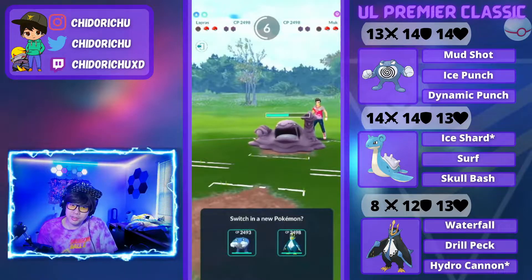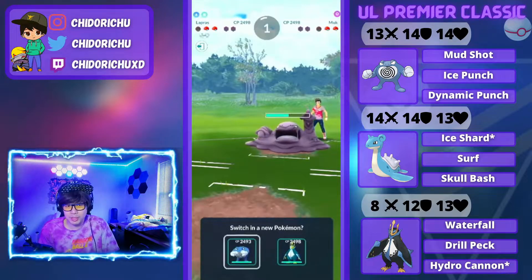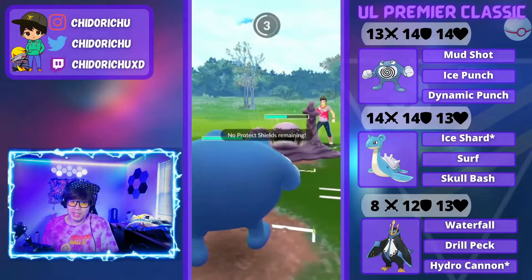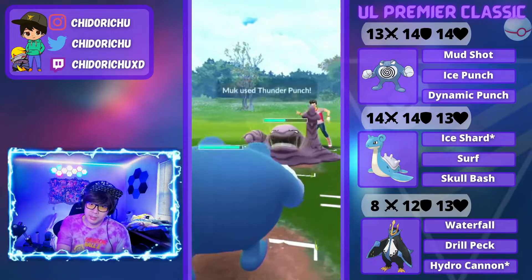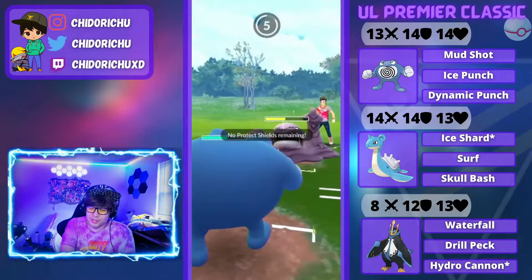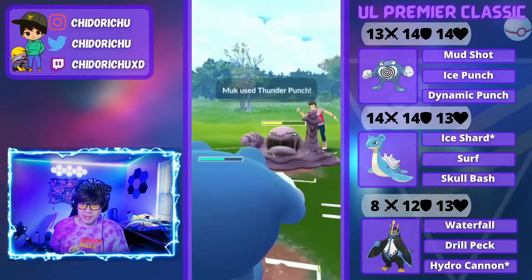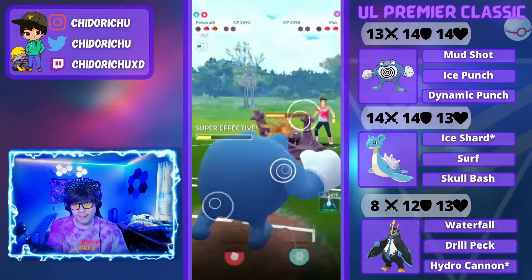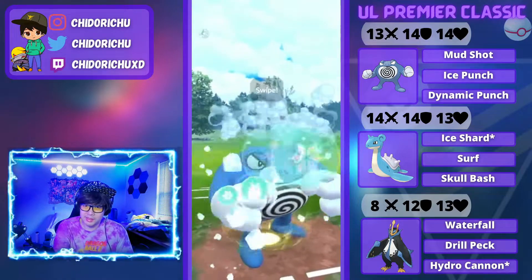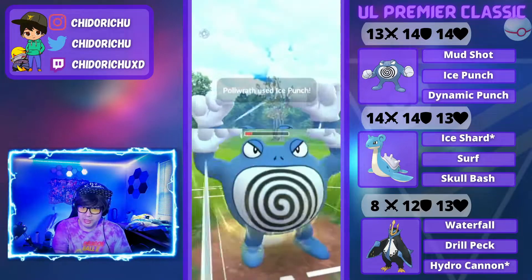Thunder Punches are going to hurt anything in my lineup, so I do have to be aware of that. But both my Pokemon here are relatively pretty bulky. I come in with Poliwrath because the Mud Shots are going to add up, and I can possibly Ice Punch the Muk. He did farm up a lot of energy on my Lapras, which is unfortunate. He's going to be able to get off two Thunder Punches, but we're able to take these pretty comfortably. I did overfarm a little bit just in case. I'm going to throw Ice Punch here and switch into Empoleon.